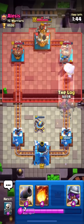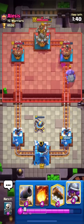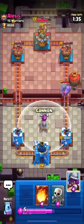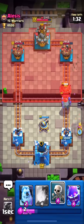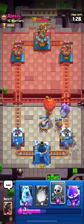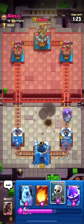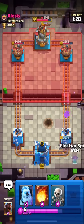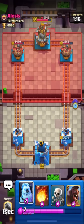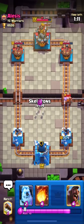I want to use my Log but I'll wait for his play. He has Balloon — so I think he also has Freeze and I must be aware of that. His Bowler just locked onto my Musketeer, which is not good. I think I have to take this damage as I want to do the counter push, so I must save Elixir for that.